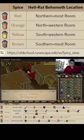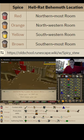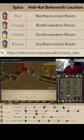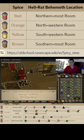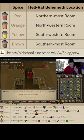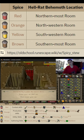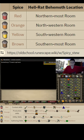Right now I need the brown spicy stew. You can get them from the regular H-Rats, but I'll get it from this guy right here, as the Behemoth always drops the specific one according to its location. Southern as in brown, west we go south, southwest we go yellow, northwest we go orange, and north we go red. So this one will always drop a brown stew.